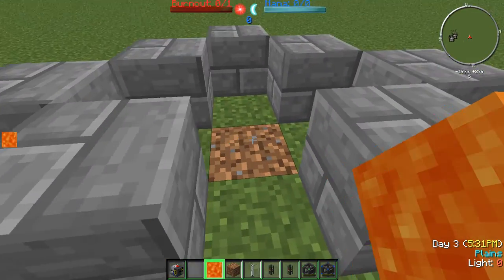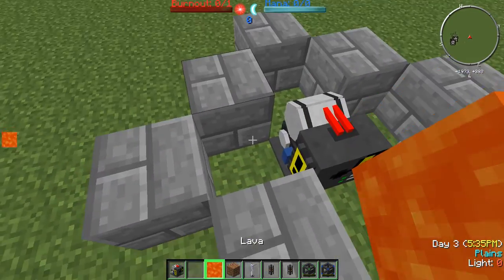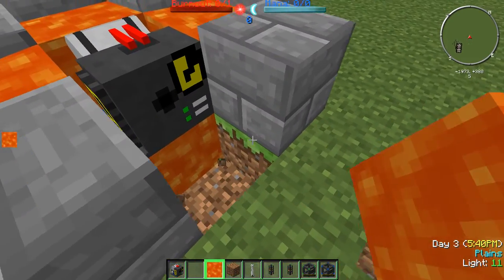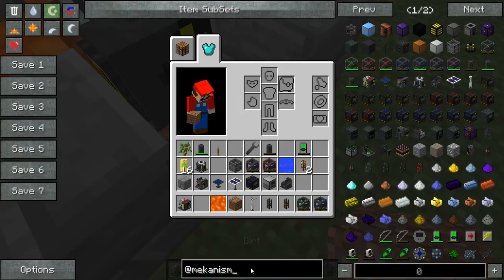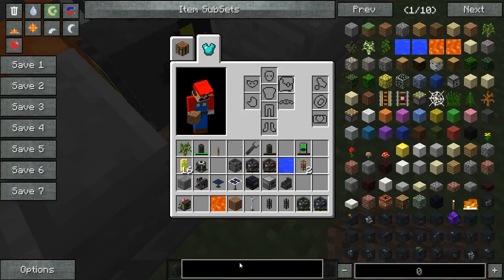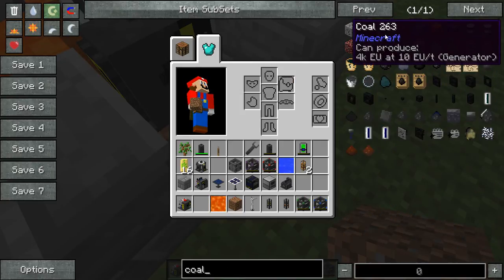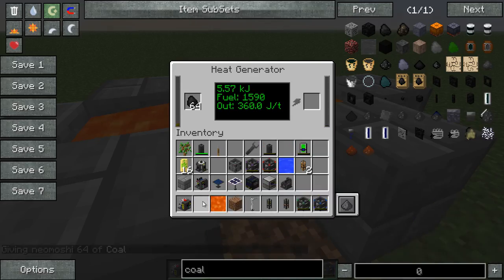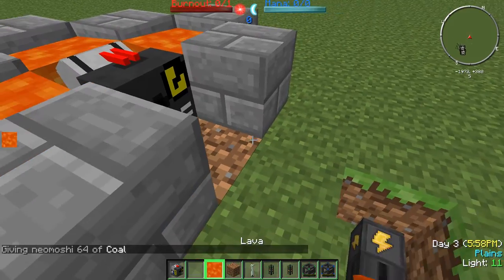So to get started, we're going to cover the heat generator first. What this does is it creates energy from heat — that's either around it or in it. So in this case, we're dropping lava all around it, and that'll start creating energy from the heat around it. We're gaining energy. Now, we're also going to add coal into it. This will fill up its internal buffer, and it'll start creating more energy with that.